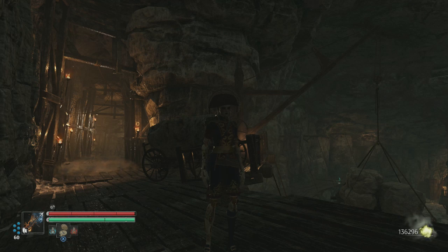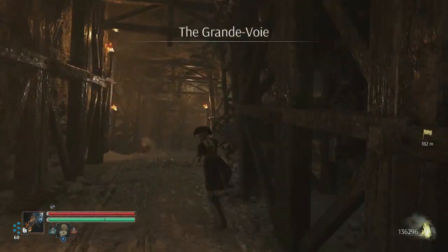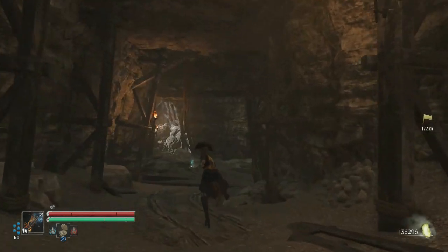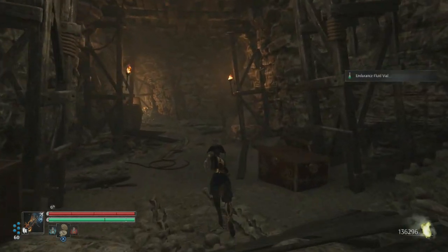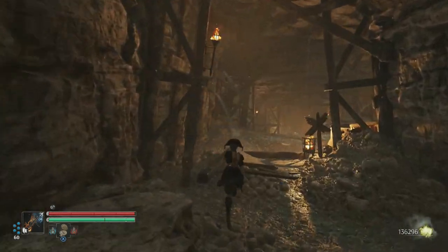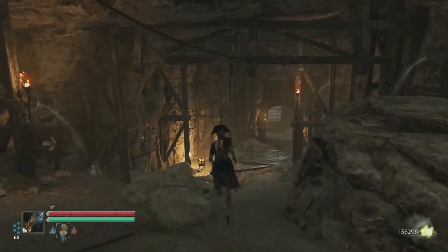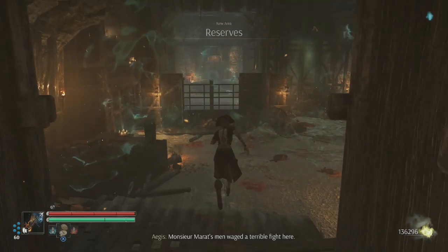Hello everybody, welcome back for another video of Still Rising. We're continuing this series, following the trail towards Mr. Marat — we're trying to find this man. It's hard to find in these caves. I've got over 130k of anima available right now, no vestals in sight, though I did equip a vestal on my way here.